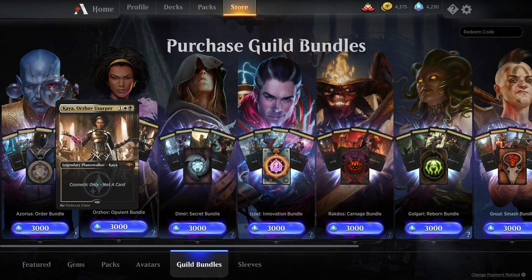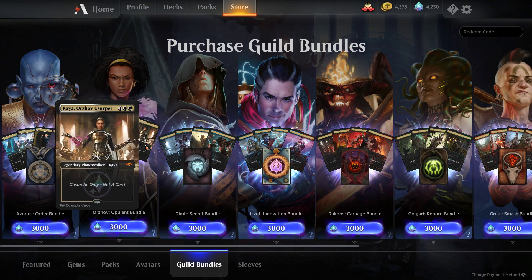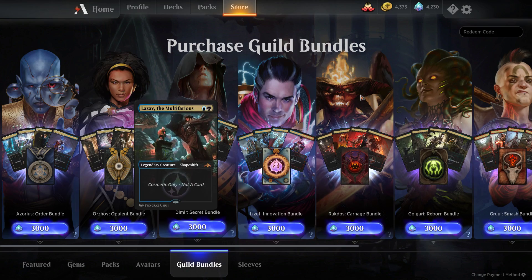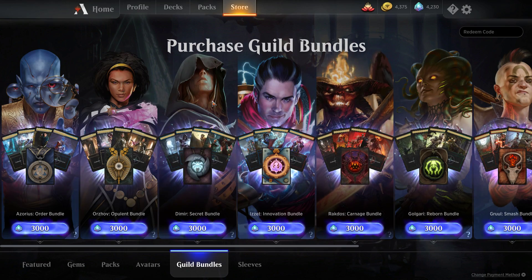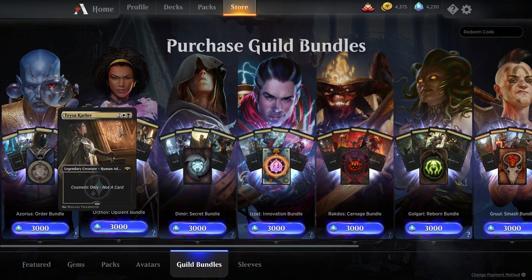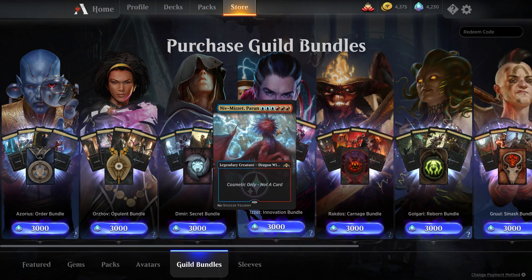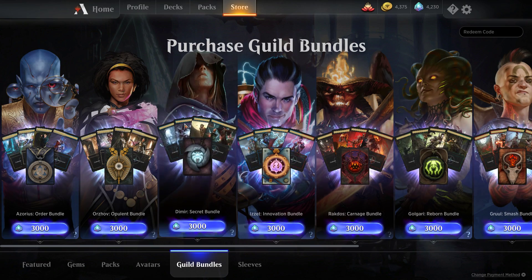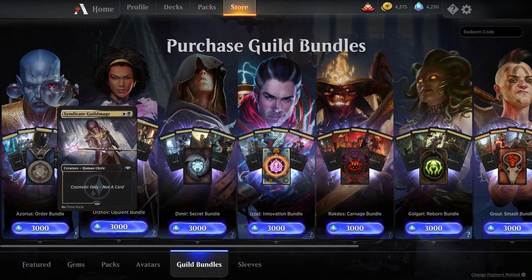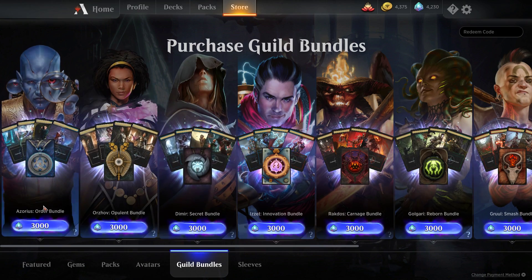It comes with the guild leader — that would be the planeswalker in the guild, and if there's not a planeswalker, it would be like Lazav or Rakdos. It also comes with the rare legendary creature for the guild: Lavinia for Azorius, Teysa, Etrata, Niv-Mizzet, and so on. It comes with the guild mage for whichever guild you're purchasing the bundle for.